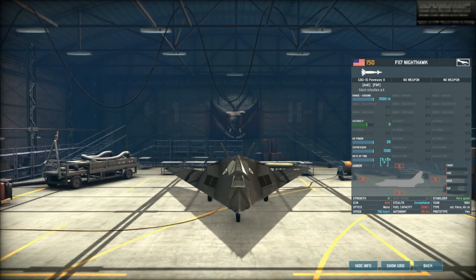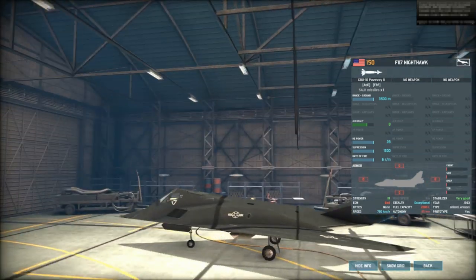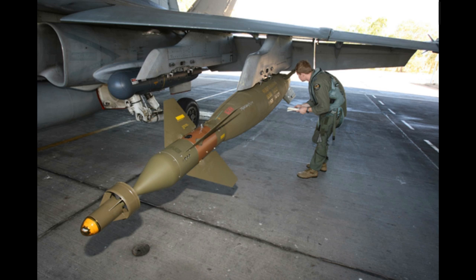The rate of fire of 6 per minute doesn't really matter because the F-117 only has one bomb. As soon as it drops the bomb, it evacuates. The GBU-10 is a 2,000-pound unpowered guided bomb. It's deadly accurate.